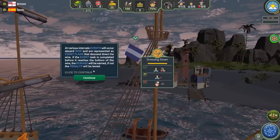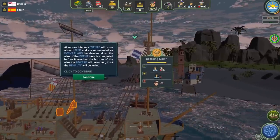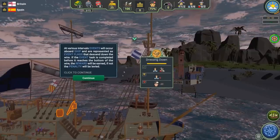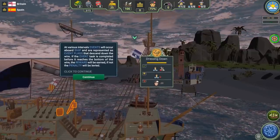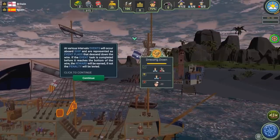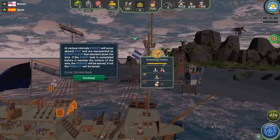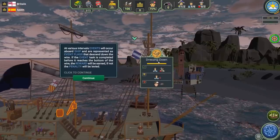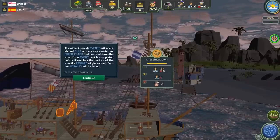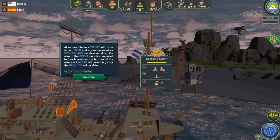Throughout the game, various events will occur on your ship. You get Admiralty storyline orders on the bottom left, and on the top right are existing events that occur. You have to accomplish the event before the flag reaches the deck — the hourglass counting down is shown as the flag slowly going down. This flag represents a dressing-down event: we need to whip someone, give them the cat-o'-nine-tails. We get a reward if we succeed and a penalty if we fail.